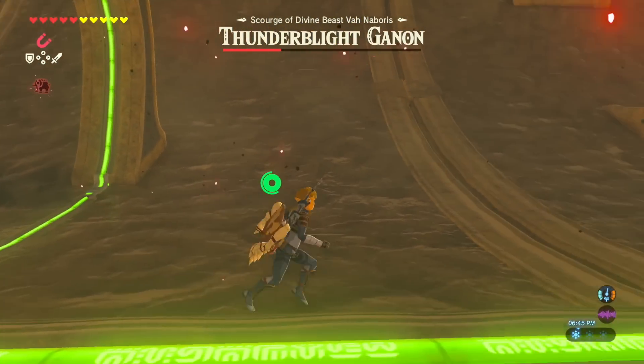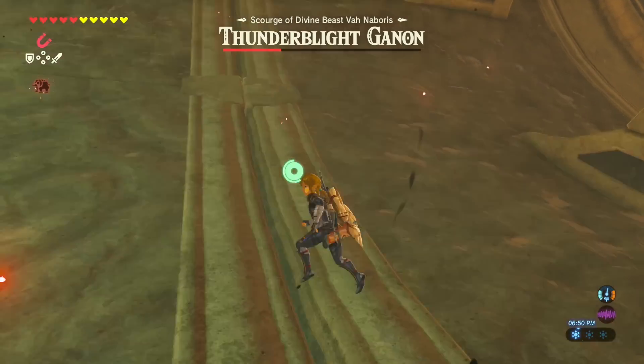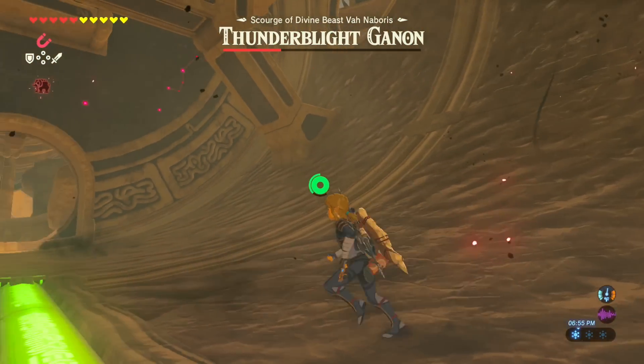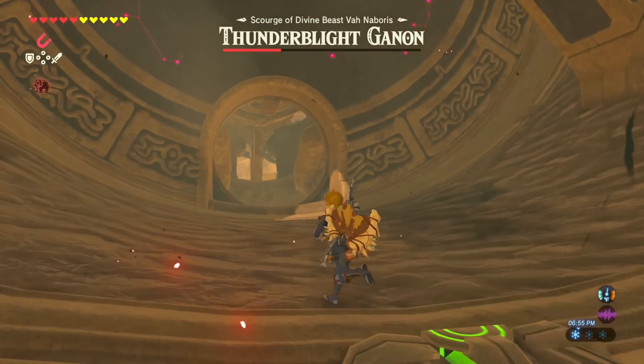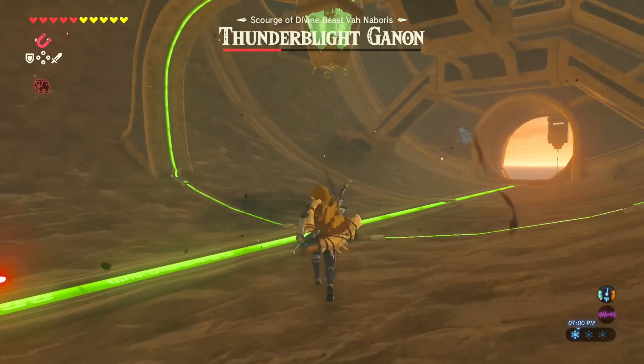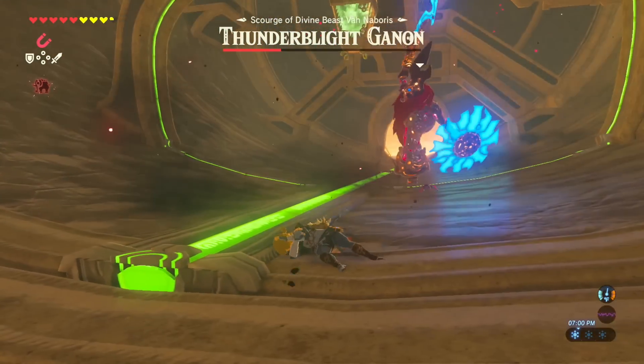While his weapon and shield are imbued with lightning, I highly recommend sprinting away from his attacks and wait until his weapons are no longer imbued. Once they are back to normal, feel free to use the same strategy you did in the first phase. But if you want to be efficient, backflip perfect dodging is simply the best way to kill him before he kills you.